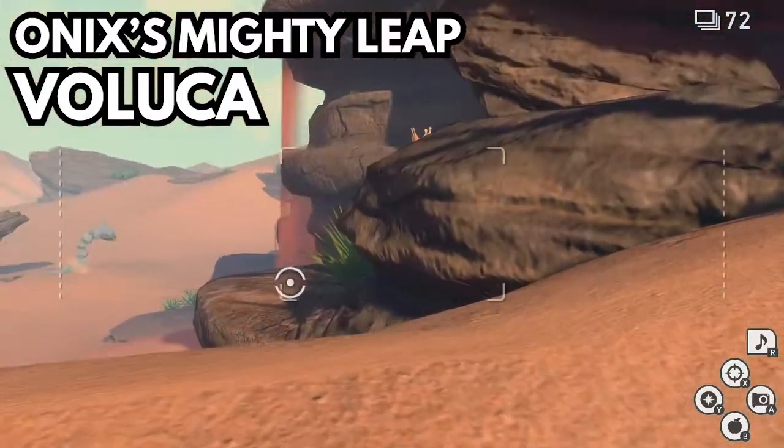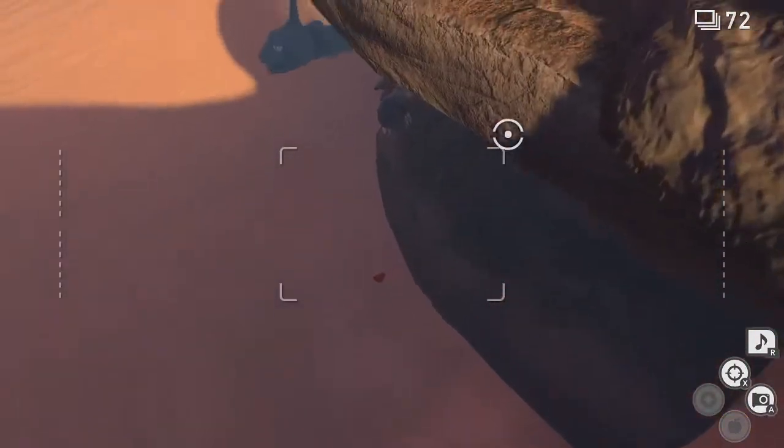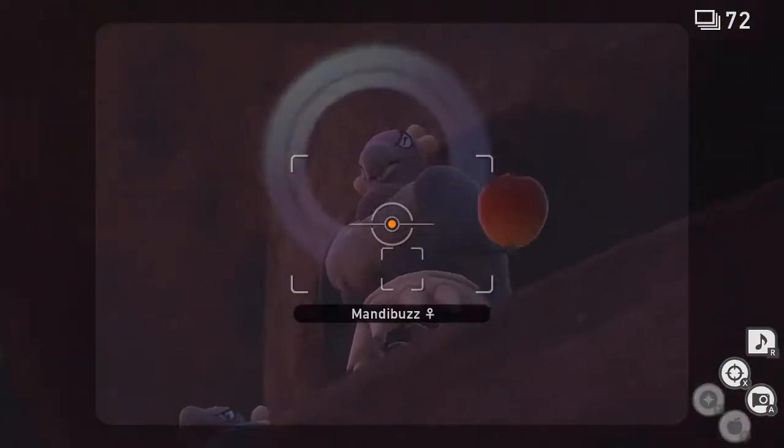This is the Onix's Mighty Leap Challenge. Now for this one, there are two parts to it. The first part is you have to displace the mandibugs, of which they are free.